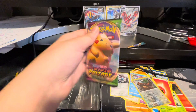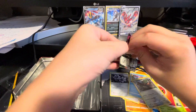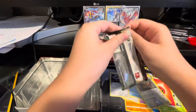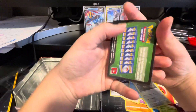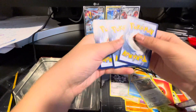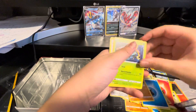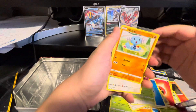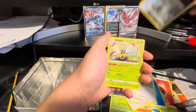We have the Vivid Voltage pack now, and I'm gonna give away this code card. We got Energy, Shuckle, Delcatty, Toucannon, Rockruff, Taillow, Yanmega, Wooper, Prickly Pachi, Excadrill — I still really like this Pokémon — and we got a Ninjask.